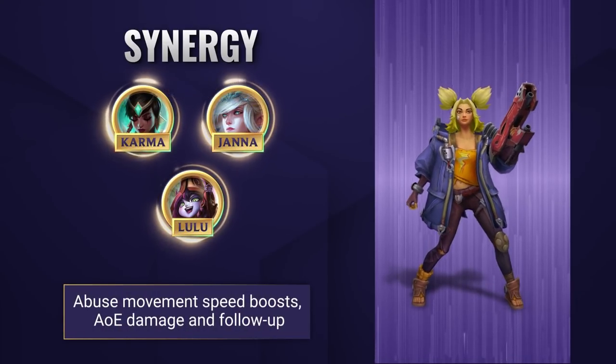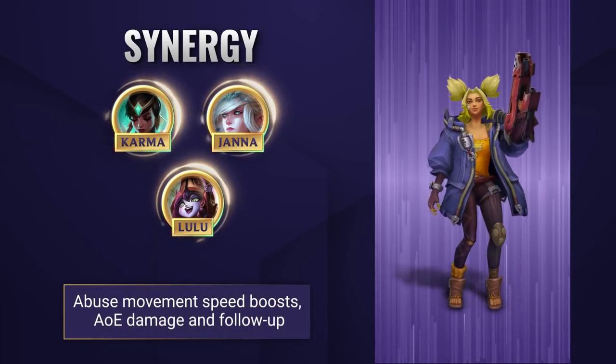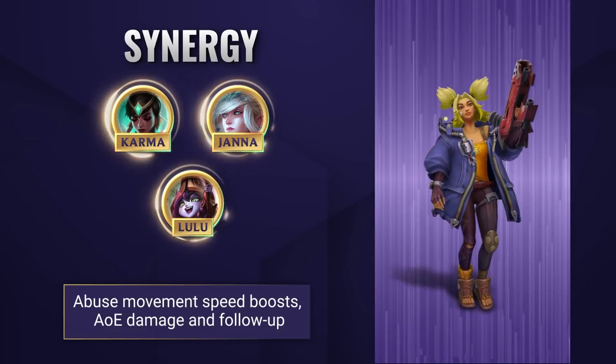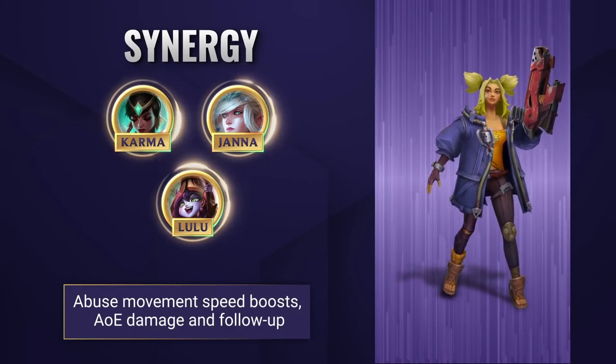In terms of synergy, Zeri synergises extremely well with any support that can give her shields. Zeri gains movement speed when she receives a shield, meaning she can play to her strengths and kite in and out of fights with ease. Champions like Karma, who can also contribute to poke, are the perfect fit.